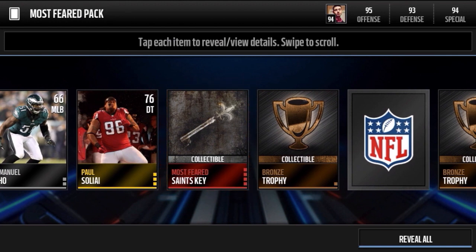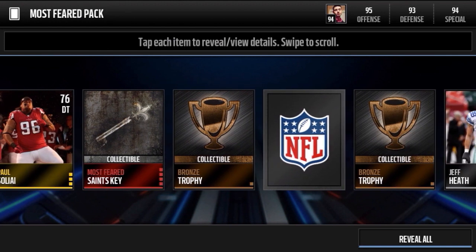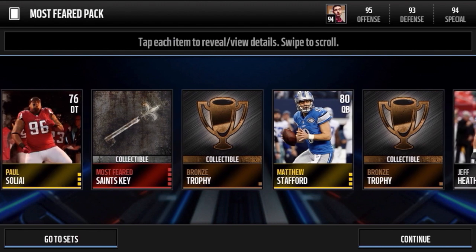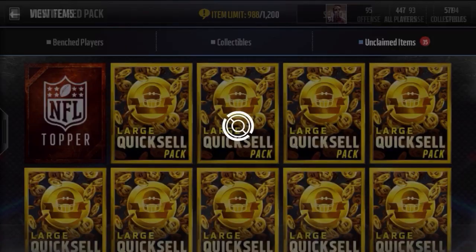Oh, three keys! Let's go baby! I think that was one Patriots and two Saints. So that's three keys and a Cameron Wake — not bad at all. That's like 350k combined total with the three keys and Wake, so that's not bad at all.